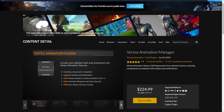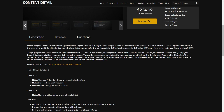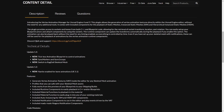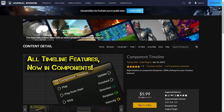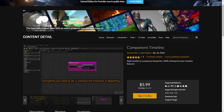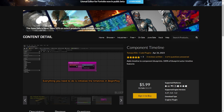On the plugin section we got the Vertex Animation Manager. This is like a more advanced version than the one that comes as a standard plugin. It has many many features and also supports Nanite for bone animations. This is a plugin and it's on the expensive side. And then we have the Component Timeline which adds a component timeline to components, not just in blueprints, with the same functionality as the blueprint version.